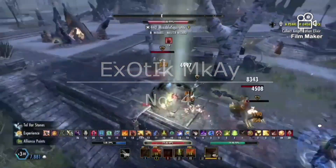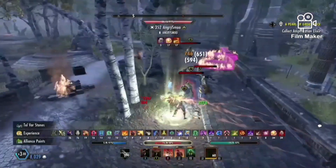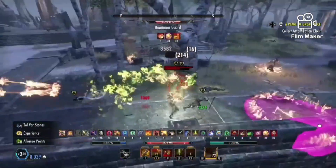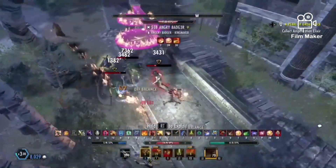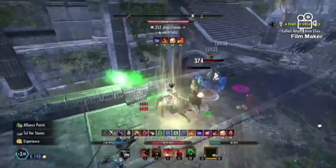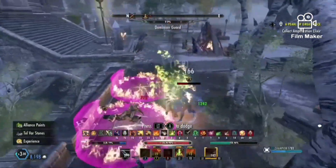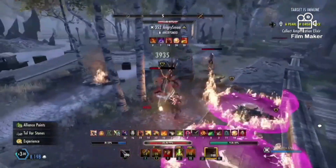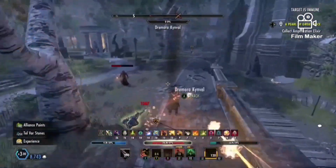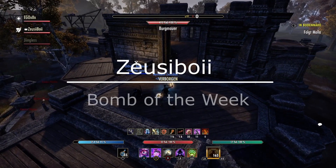Back on the top five we have Exotic MKAY showing up at the number four spot, just absolutely showing these yellows in Imperial City who is in control. He deletes two of them so quickly, making this the easiest 1v2 of his life. The last one is just light attacking and bashing, not understanding what's going on, and he is just going to take control and take all of their telvar.